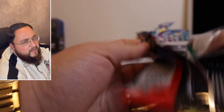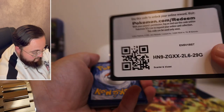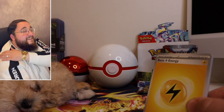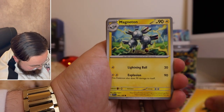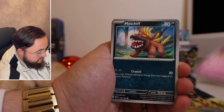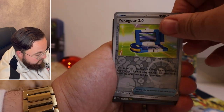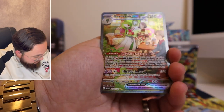Lightning energy — another one! Pat on the back for another one. Magneton, Clawitzer, Greavard, Maschiff, Meowscarada, the Finizen Band, Tatsugiri, Pokégear 3.0, Gardevoir ex — oh my god!